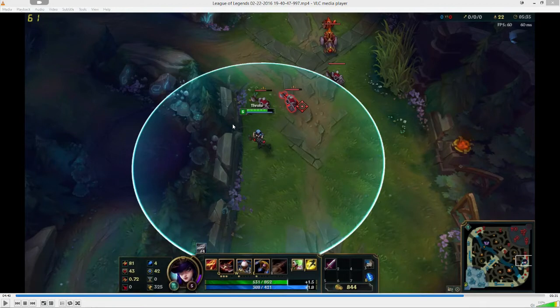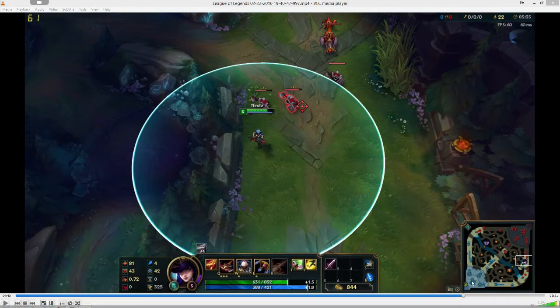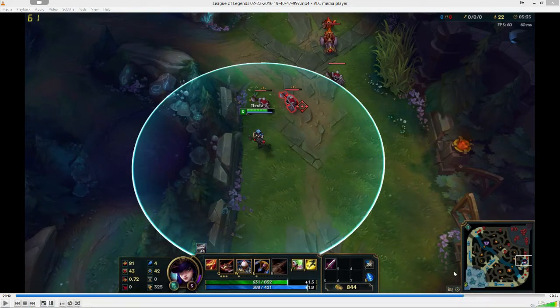There was some statement made about how if you input buffer an auto attack and you were about to get stunned — right before the stun — if you start an animation (in this case I'm going to use a Q to show this), the animation for the skill will still complete even though you were stunned. You literally have to start it right before you get stunned.